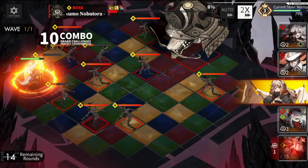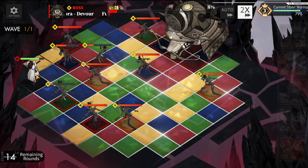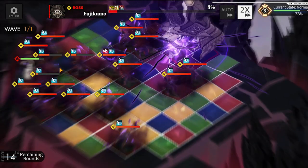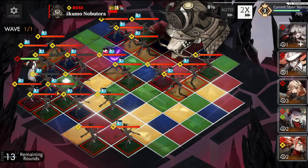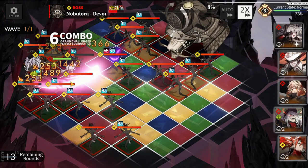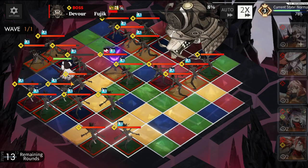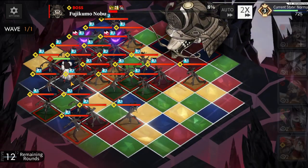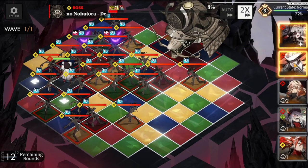This boss is going to heal and consume some of his minions, which actually just buys us time for another combo when we reach him closer. Faust also has Fear, which is a pretty good skill to have.